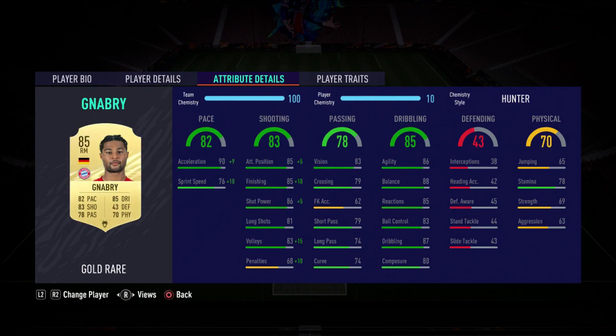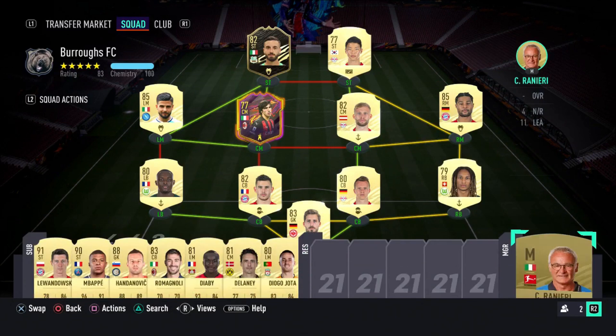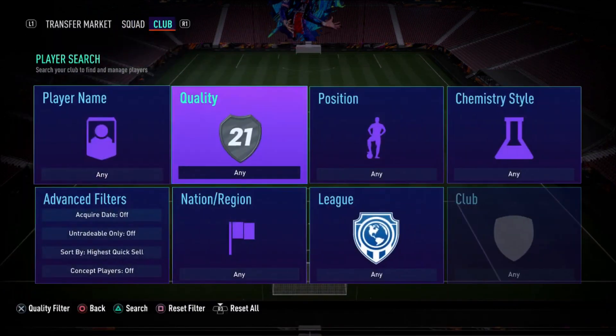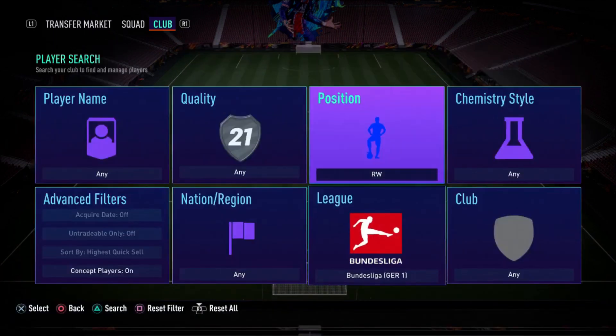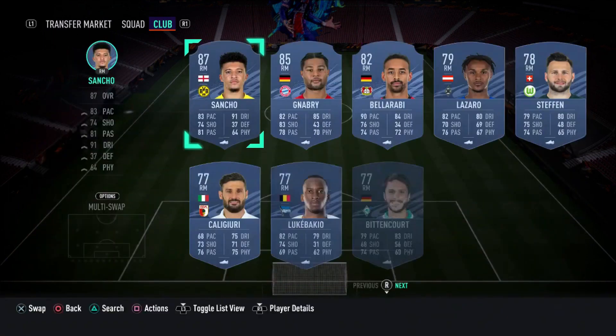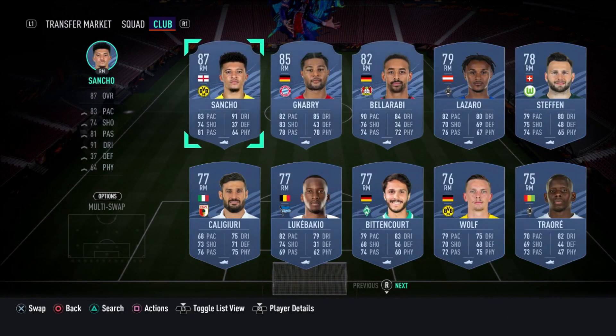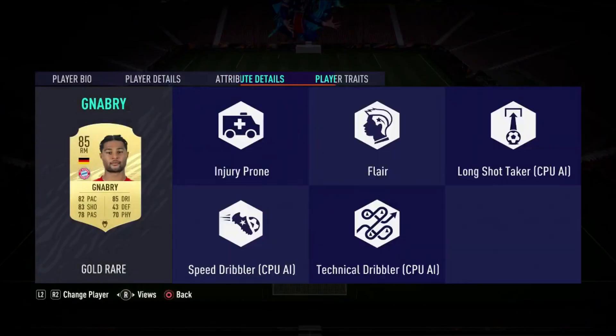With a Hunter, instead of a plus 5 finishing boost like last year, you now get a plus 10 — so literally 92 pace, 95 finishing, 96 shot power, 98 volleys, 90 attacking positioning. He looks nuts. As for dribbling, his stats look good too. Strength isn't too bad at 69, and 78 stamina can hold up more than enough. For right mid or right wing options in the Bundesliga, you've got him, Sancho, and Balarabi — literally three options.